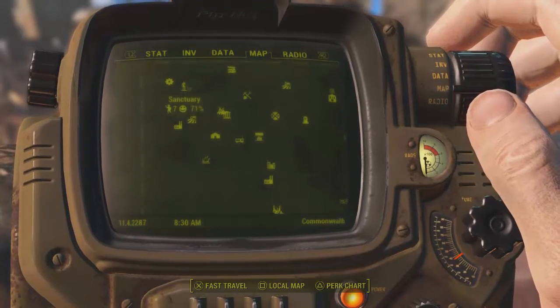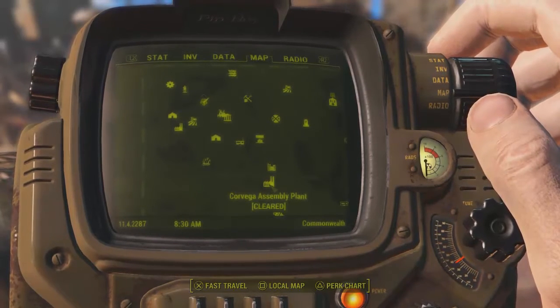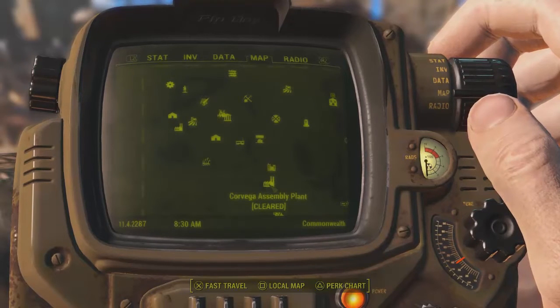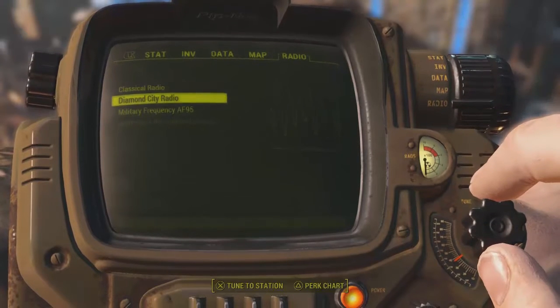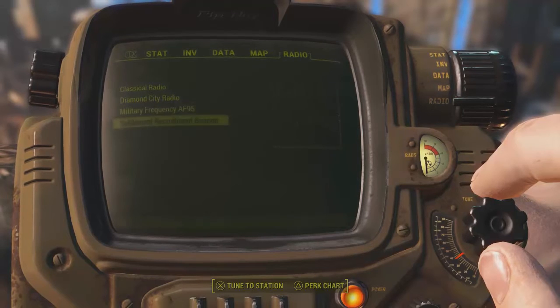You need to find the Corvega Assembly Plant that was just shown on the map. It's literally just kind of southeast of Sanctuary — bit of a trek but you'll get there. You'll come across a town called Lexington and then you'll find at the back of the Corvega Plant this military frequency AF95.